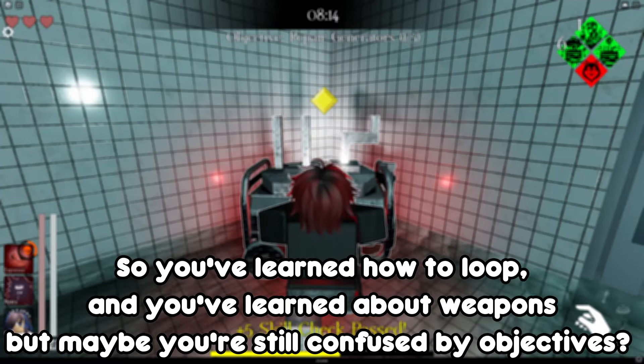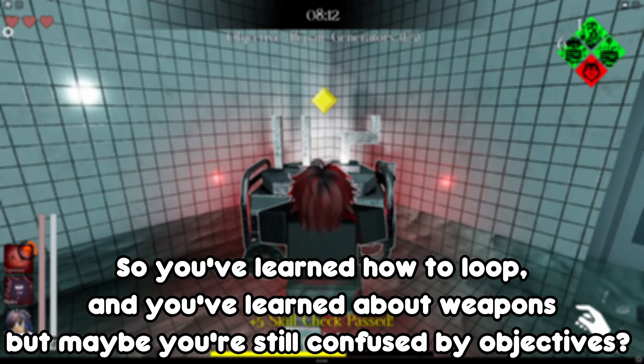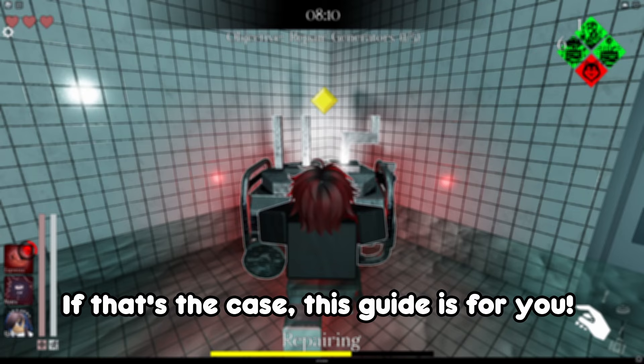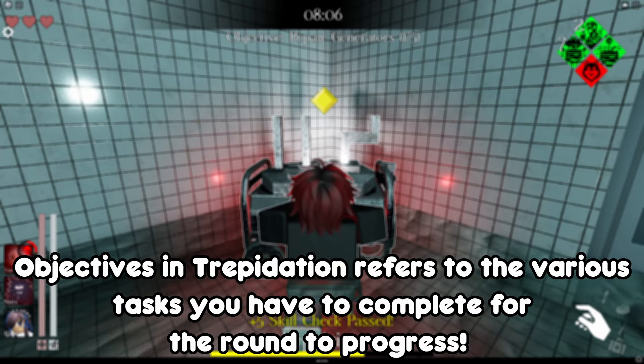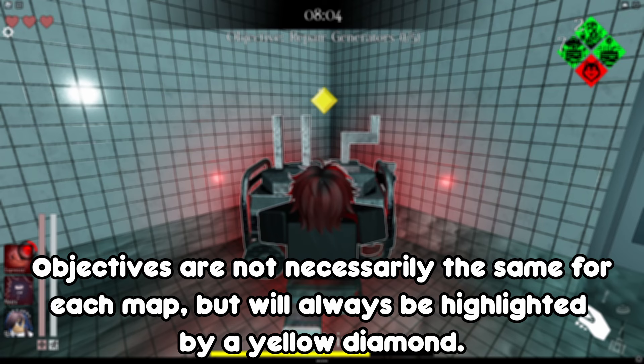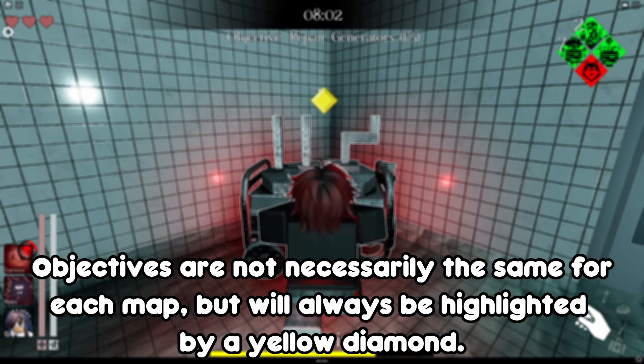So you've learned how to loop and you've learned about weapons, but maybe you're still confused by objectives? If that's the case, this guide's for you. Objectives in Trepidation refers to the various tasks you have to complete for the round to progress. Objectives are not necessarily the same for each map but will always be highlighted by a yellow diamond.